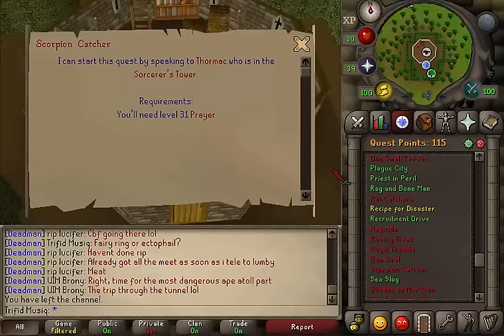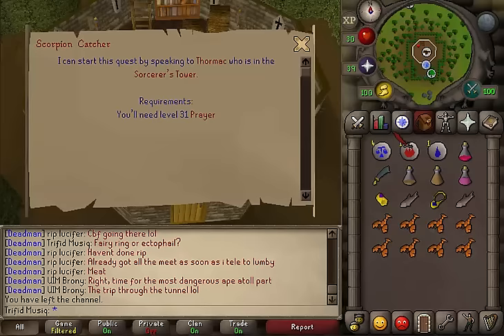There are no quest requirements but you will need to have completed the mini quest Alfred Grimhand Barcrawl. Skill requirements: 31 prayer. Items needed: a dusty key, or have 70 or higher agility. If you have neither you will need food, armor and a weapon to kill a combat level 40 in the middle of the quest to get the dusty key yourself. Also an anti-dragonfire shield.